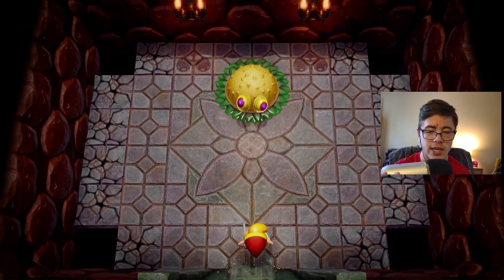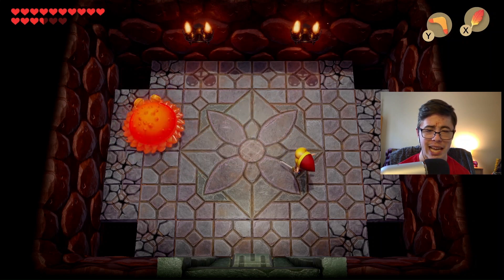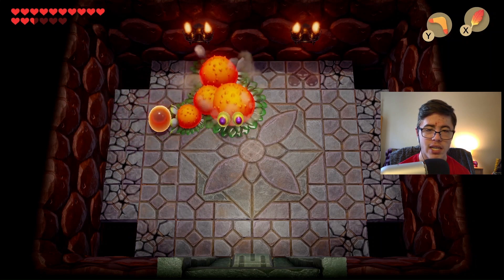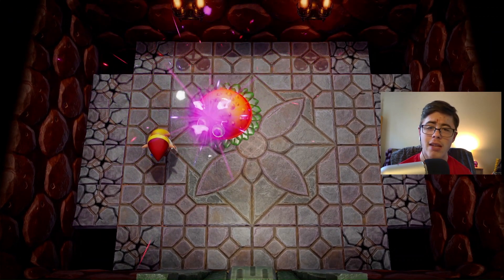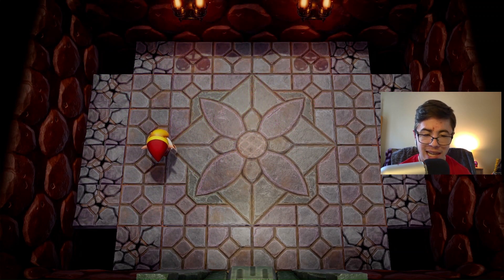Moldorm is so freaking easy — such an easy boss fight, to be honest. I'm not worried about it whatsoever, like at all, because this boss is just too easy. Especially with the Kohol sword and the red tunic — very easy. Now if he did knock me off, that would be sad, but we're all good. There we go. Moldorm has been defeated, and there we go — sweet. Treasure Vault has been cleared.